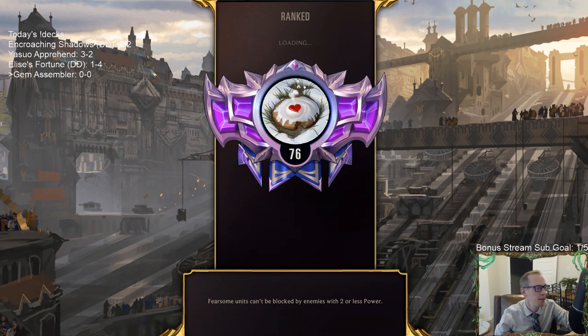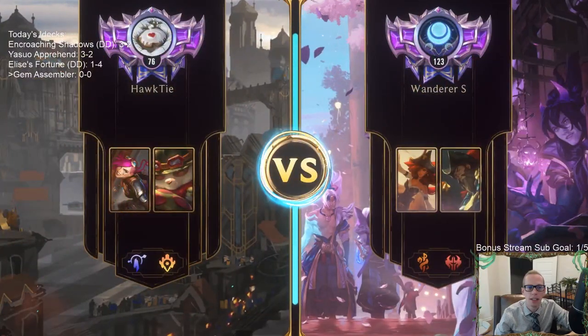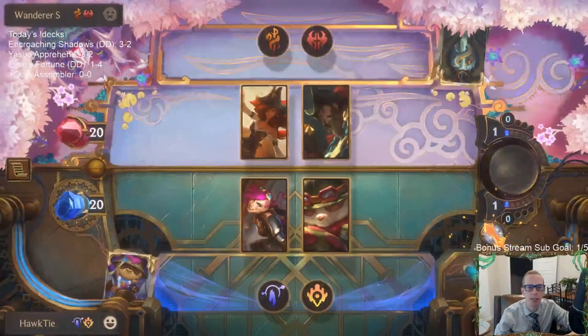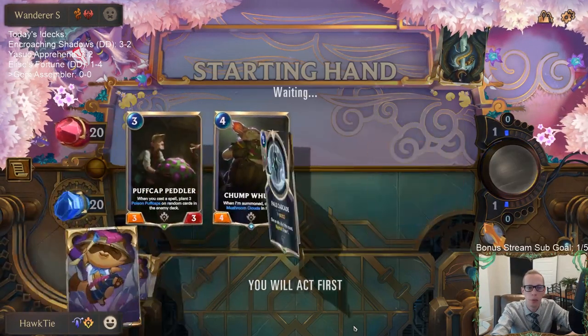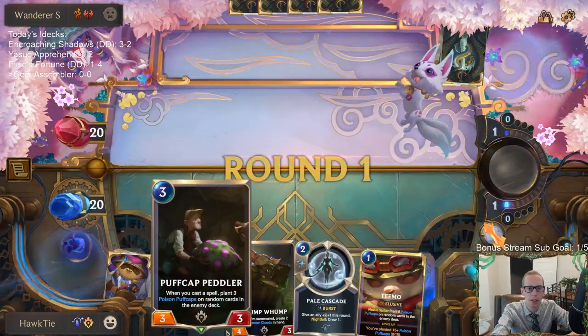Alright, Giant Monster Games in chat says they've been grinding the deck a lot lately and loving it. This first matchup is going to be a tough test - this is probably the best deck right now, Bilgewater Noxus Misfortune. I want to do things before turn four so we're going to mulligan that hand. I guess we try to hit them with turn one Teemo and hope they can't kill him, then do nothing turn two, then a Peddler on three.